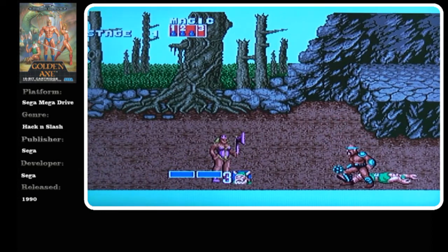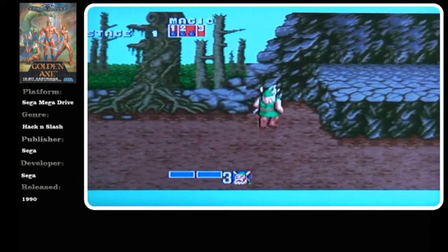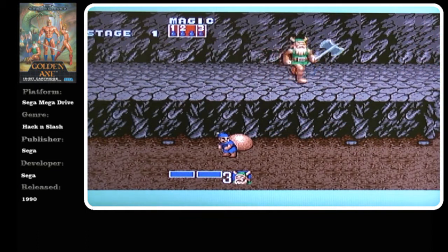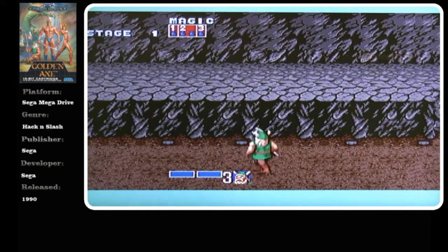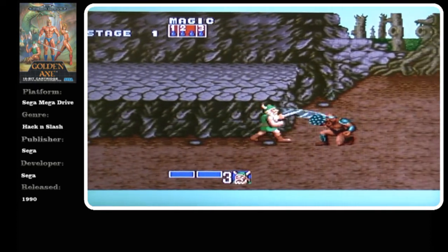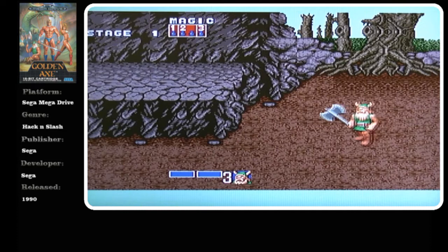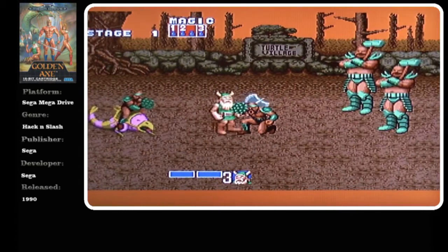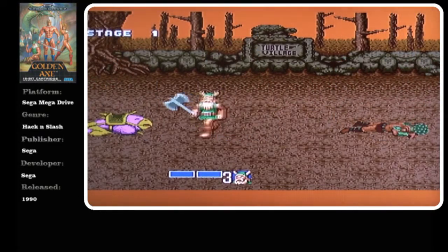Let's get on there. Let's jump up here. These presumably just top your magic up. Let's jump up here — we'll use some magic there, inflict a bit of damage on our enemies. Lovely.